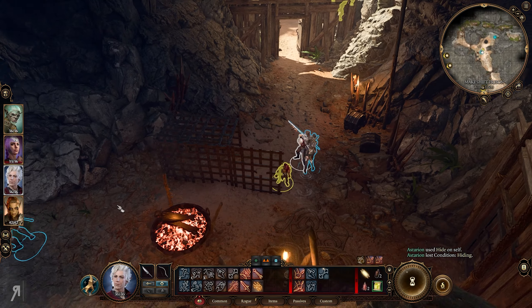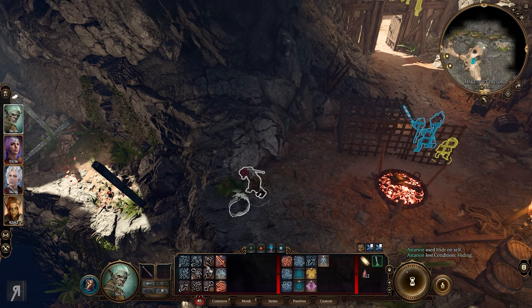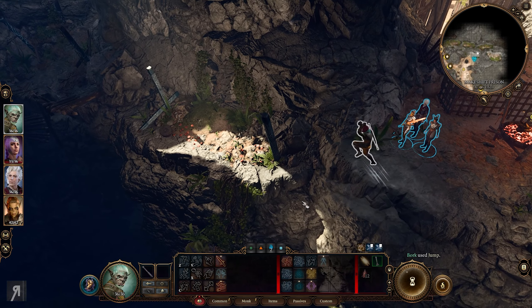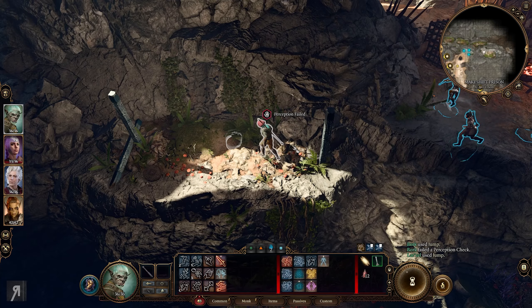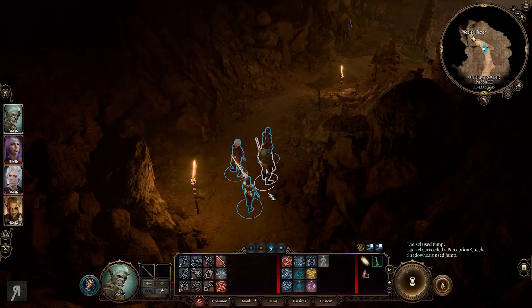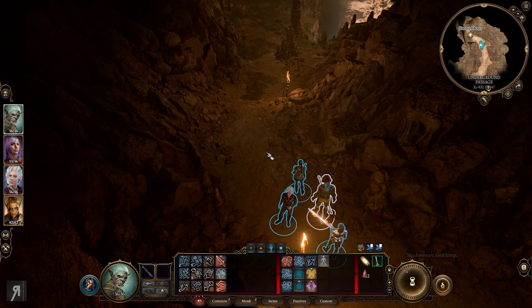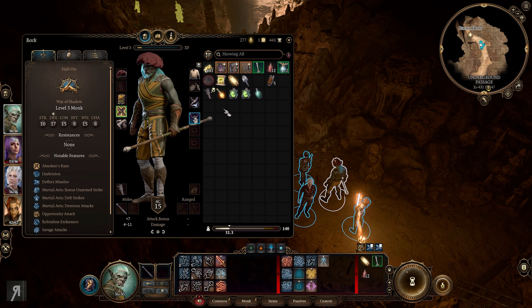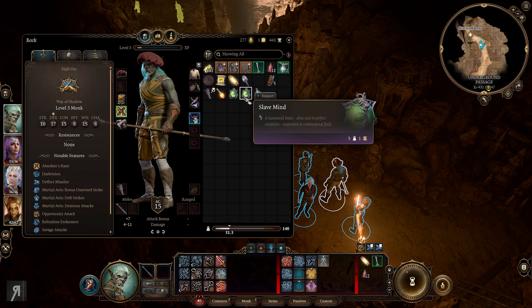Astarion, you don't need to hide - thank you very much. What we're going to do is make our way over to the secret exit area. This is where we need to go if we want to escape with the goblin. Here's the stone door. Here's the problem - if we go through the main camp we're not going to make it out without a huge fight, and I would prefer not to do that if at all possible.